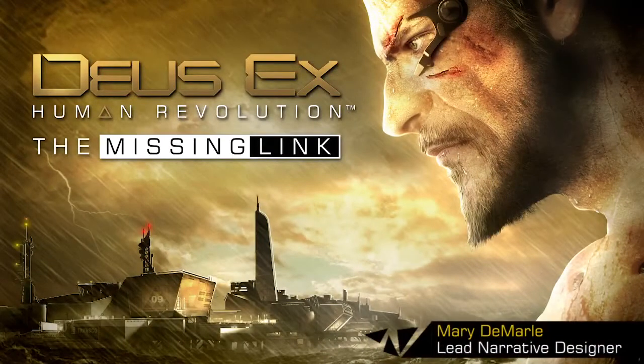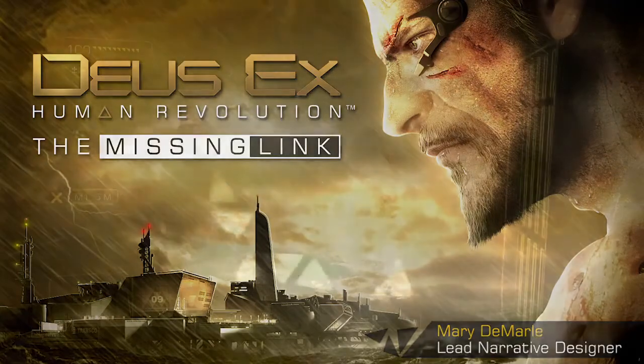Welcome to this first extended glimpse of downloadable content for Deus Ex: Human Revolution, The Missing Link. The Missing Link takes place immediately after Jensen gains access to a Bell Tower cargo ship in Deus Ex: Human Revolution.